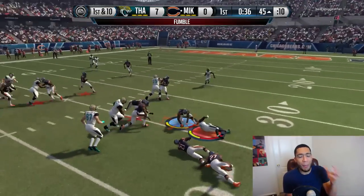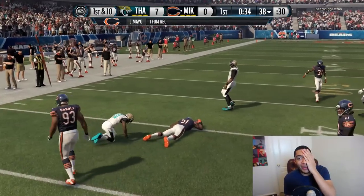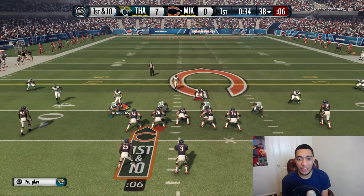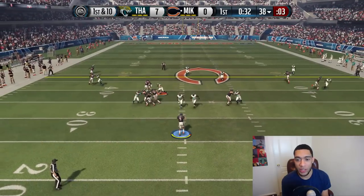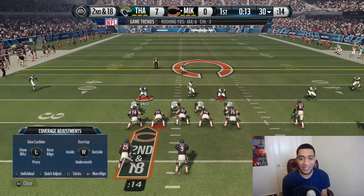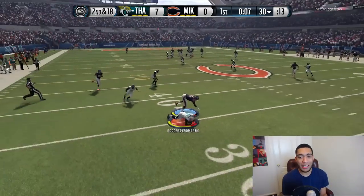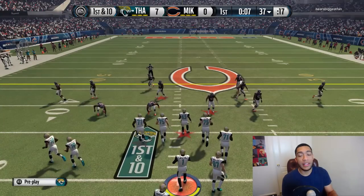DeMarco to the outside, cutting it back — oh my gosh, DeMarco fumbles! It didn't even look like a big hit. So we take the field again after a great defensive stand, and DeMarco Murray just decides to drop the ball. I'm legit kind of pissed at DeMarco — you gotta protect the ball. As the opponent goes deep, Cromartie gets the amazing interception. I think he was going deep to Alshon.